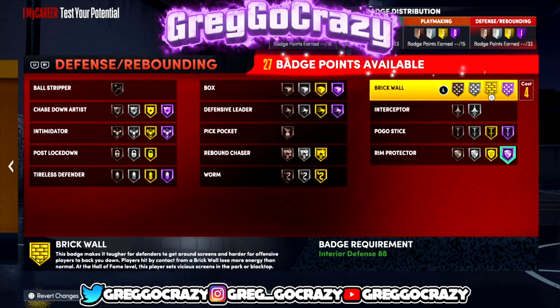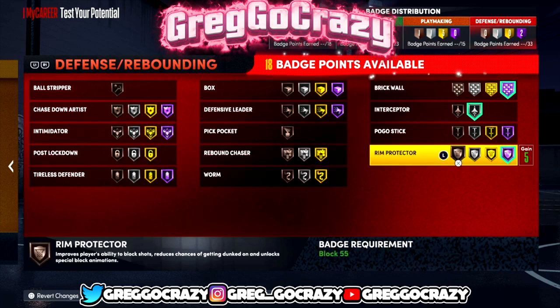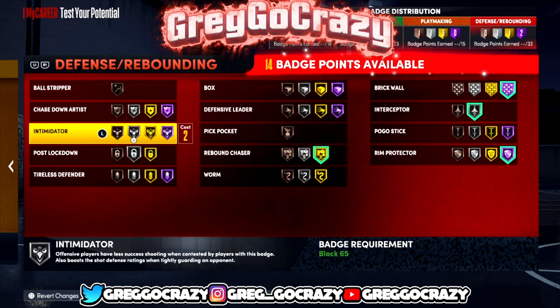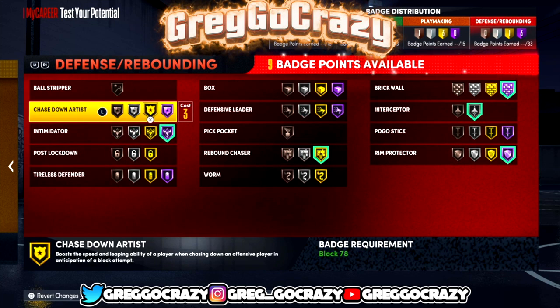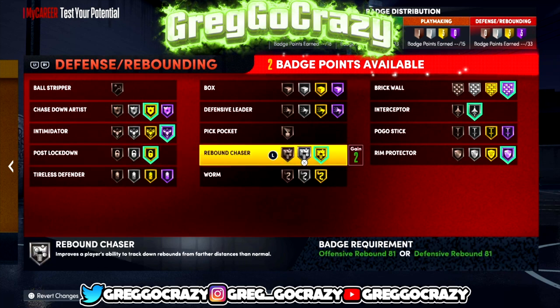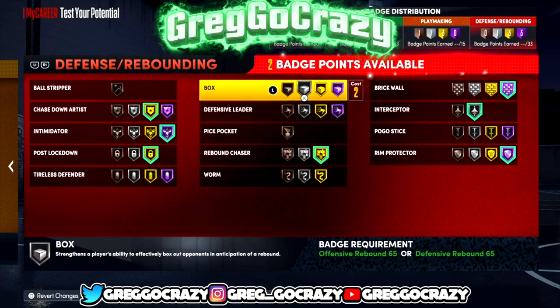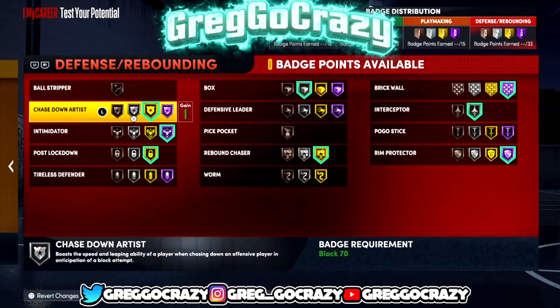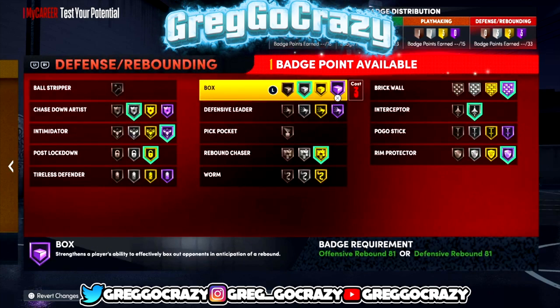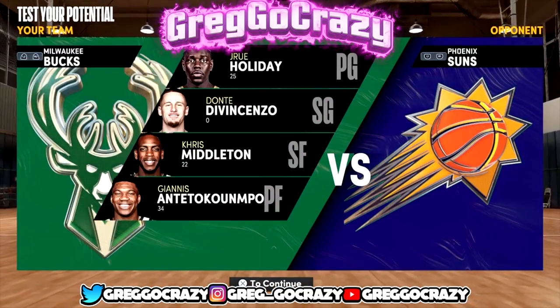For the defensive badges I gave him Hall of Fame Rim Protector, Hall of Fame Brick Wall, Gold Rebound Chaser, Hall of Fame Intimidator, and Gold Chase Down Artist. That Chase Down Artist badge is crazy — smacking it right off the glass, it's over with. Like LeBron in 2016, that badge is no joke, even on Silver.